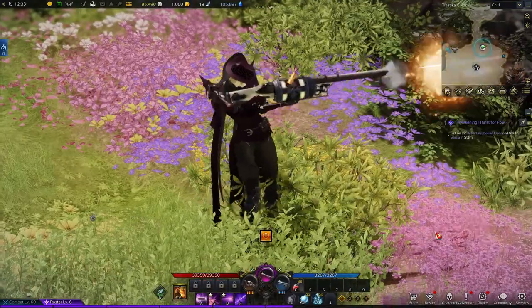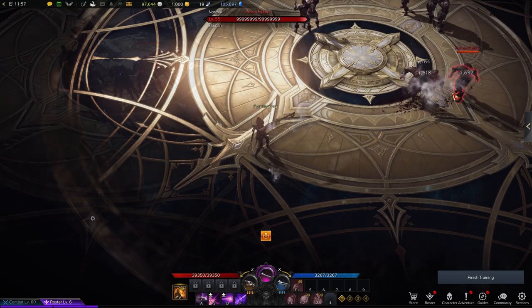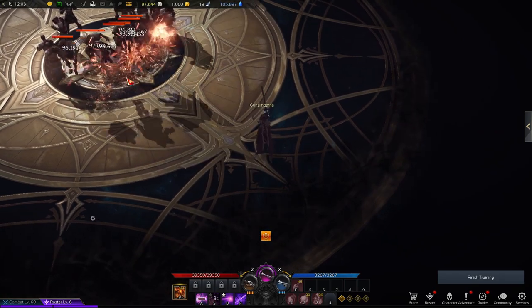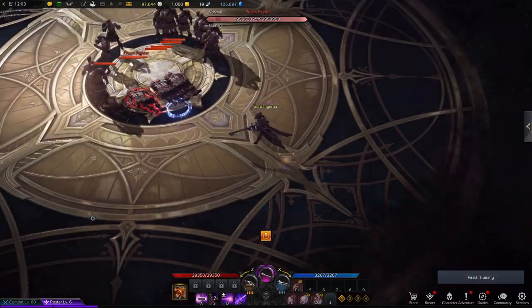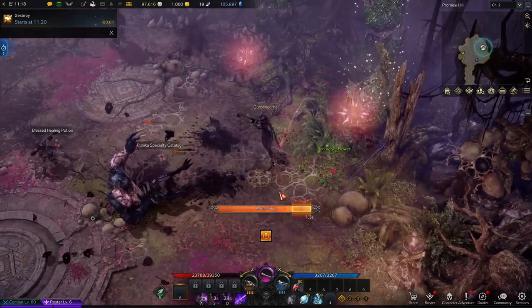Last but not least, Rifle Stance. Rifle Stance is for long-range attacks. Your auto attack turns into a high-range, big damage shot. Some rifle abilities are Catastrophe, which throws a claymore at the target location and detonates it — make sure to release it at the correct time — and Perfect Shot, which fires a high-speed large-caliber bullet, dealing additional damage and knocking back enemies if released at the perfect time.